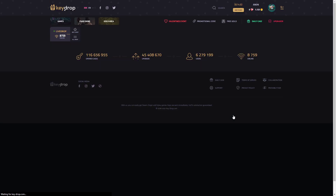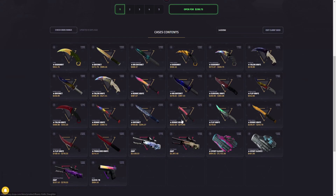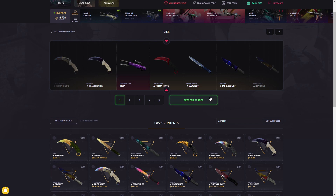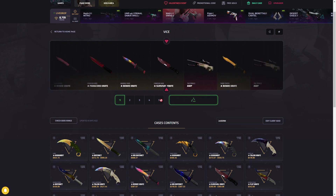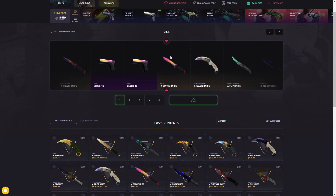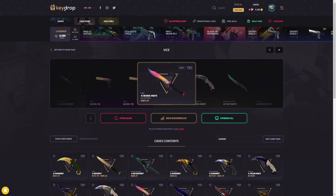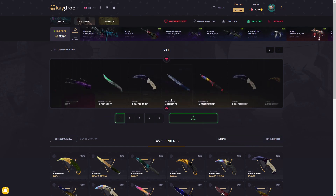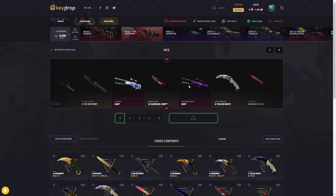Alright, we're going to the Vice case again - this is a profit spin. As long as it's over a $100 pull, which I'm pretty sure it has to be, we're gonna be in some profit regardless. Can we hit another one? This will be almost a $1,000 wager just in this case alone this video - pretty crazy. Here we go, three, two, one, $300 - come on, let me see a good pull. Oh that is profit - almost a $100 profit there. We're at $762, I have to do another one - you can't leave it on a heater.